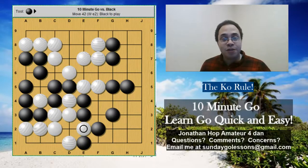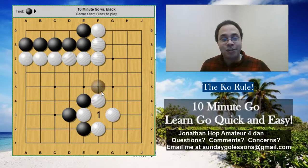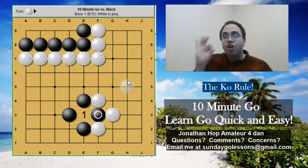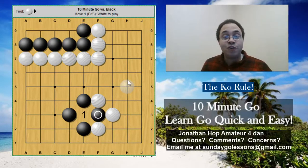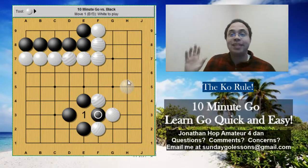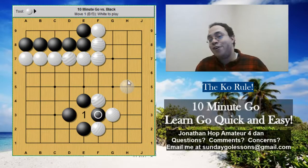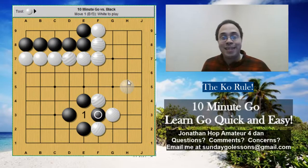That's all I want to talk about with Ko. As long as you understand that after black takes, white must play elsewhere and change the board position before he can take back, you're golden. I hope you enjoyed today's lecture. Hit like, hit subscribe, and tell all your friends about it. With the craze surrounding AlphaGo, there are going to be a lot of people interested in playing the game, and you can do your part in helping build the Go community. I'll catch you next time.